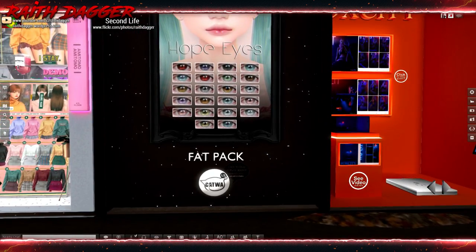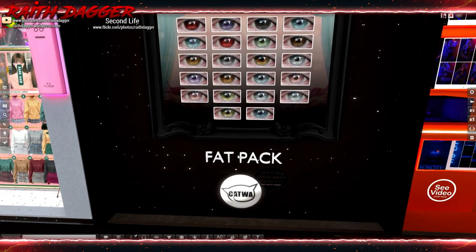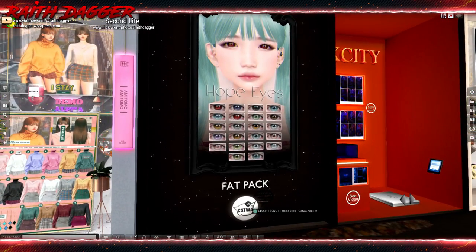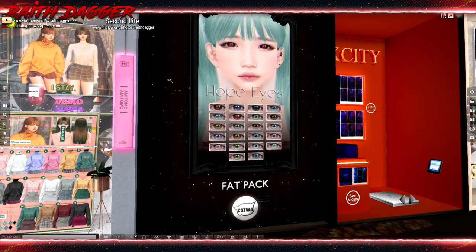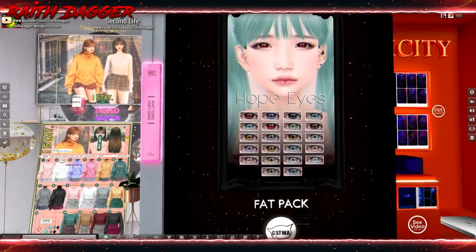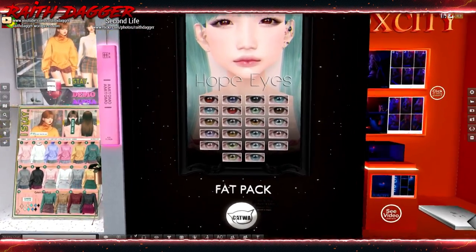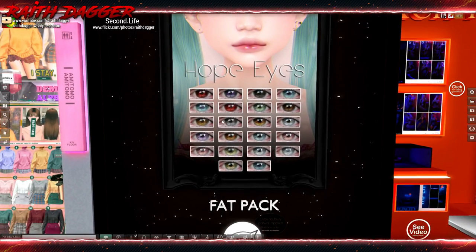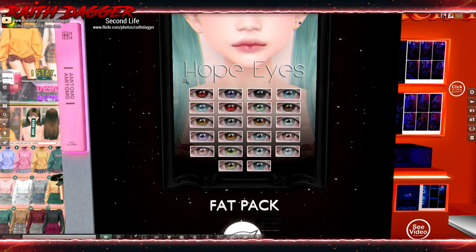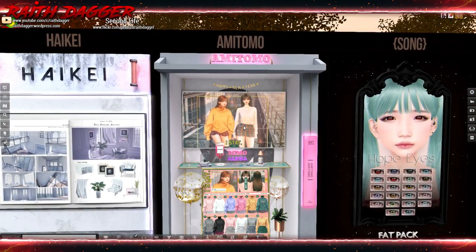I think Song has eyes, of course. If you want the Katwa appliers, it's down here for $650, and the fat pack for their eyes is $650, and their appliers are $650 for the Catwalk Song eyes. I really like their eyes, but every time I put on the appliers to the Catwalk eyes there's so much red on the edges — it looks like my eyes are bloodshot. Kind of a bummer. I don't know if I'm not doing something right in the Catwalk head.